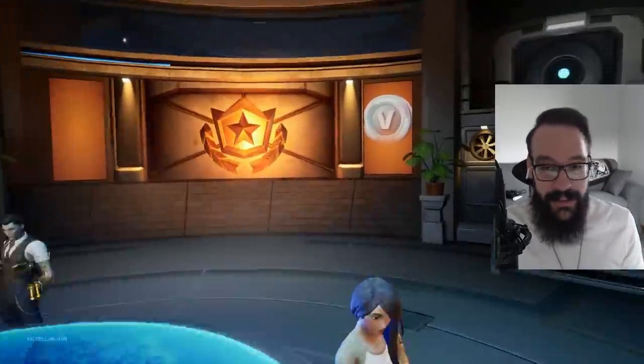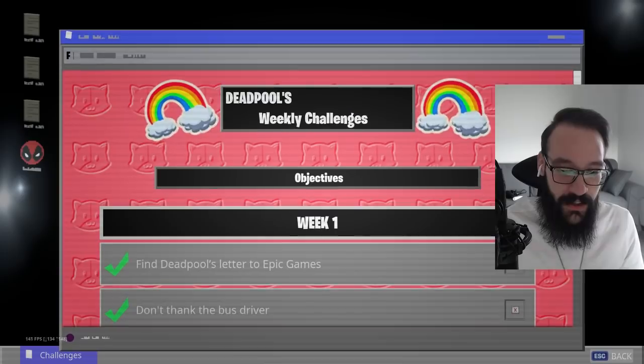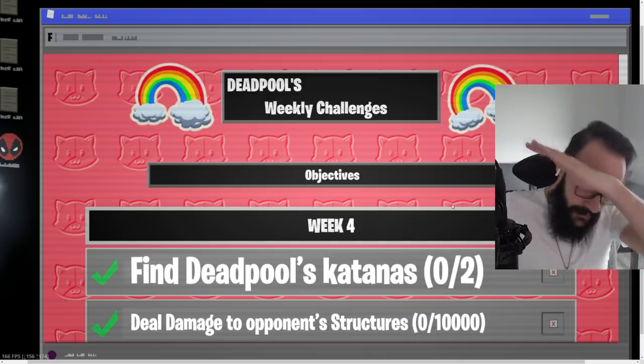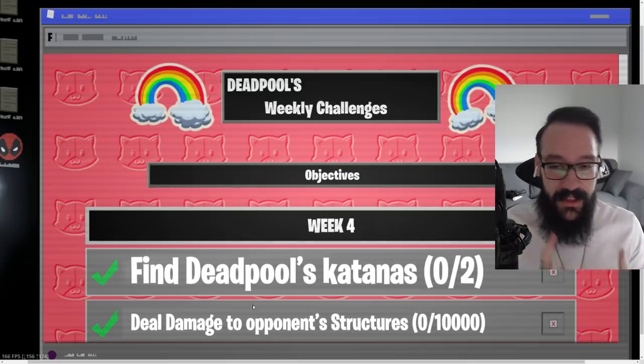Go to the battle pass, hit the vent, follow my Instagram, and click on the computer — and you'll have the week four challenges. As you can see, bam, week four challenges, not edited at all. Here's a dub. Find Deadpool's katanas is going to be the challenge that gets the views.